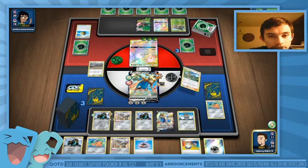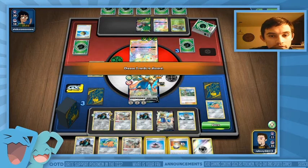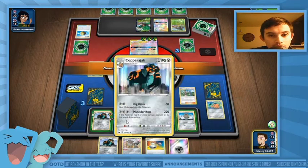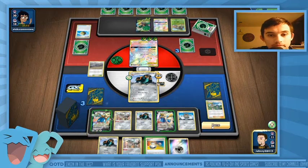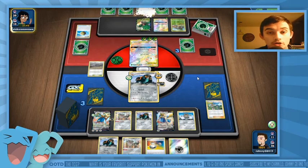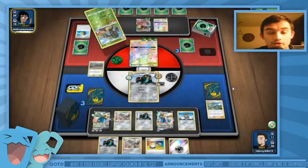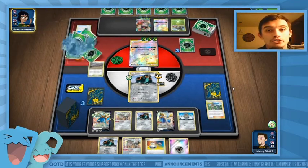He would have Rillaboom so I'm just going to Mallow, discard two cards, and get Copperajah in. I should be good to go — this should get me the win as long as he doesn't go to Rillaboom VMAX. He goes to Rillaboom VMAX — actually that's worse because that's 330 HP. I need him not to go Rillaboom VMAX... yes, we win! Perfect, we win.